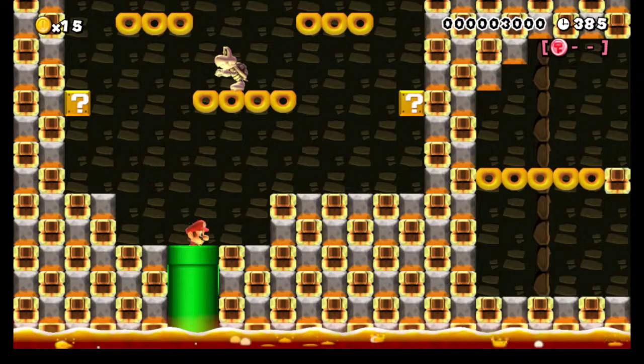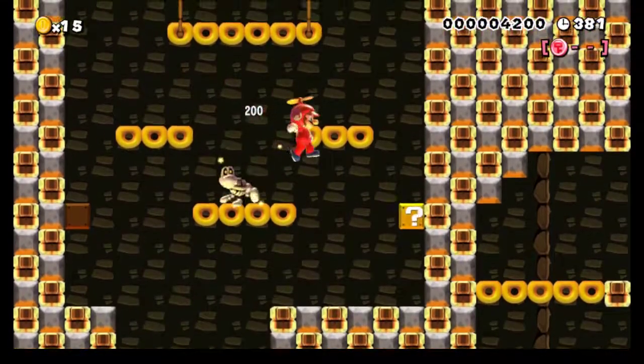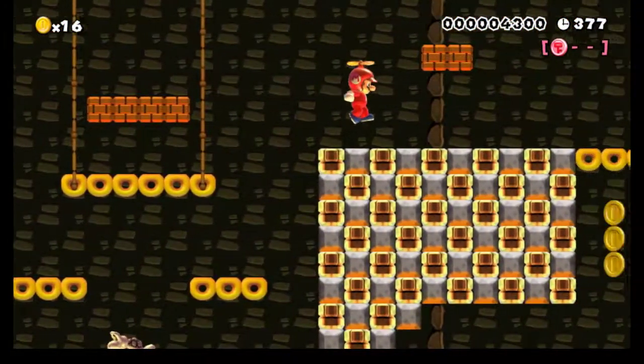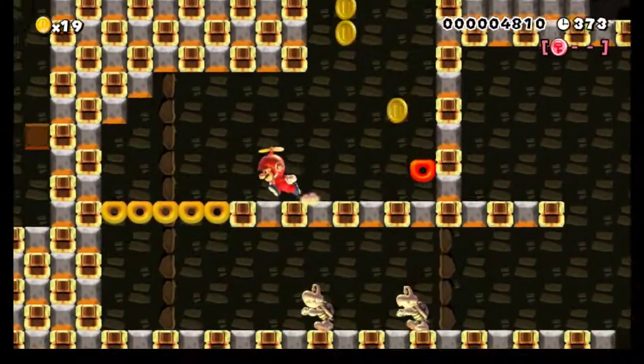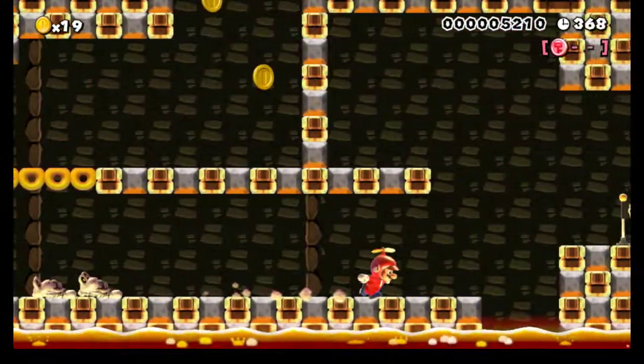This stage definitely ramps up the difficulty. That particular red coin there is a great example of how things have definitely ramped up. You've got to be a little more gambly, a little more risky — you've got to just play a little better to be getting the red coins at this point than you did in the first few stages.